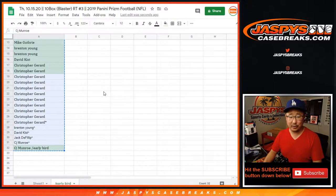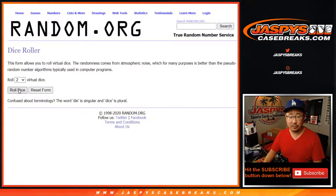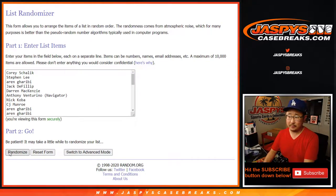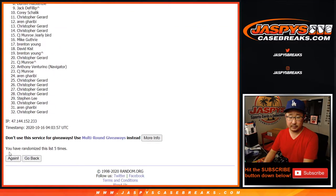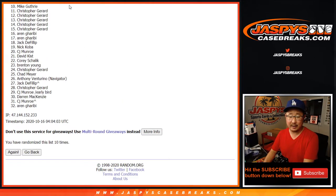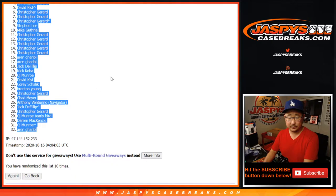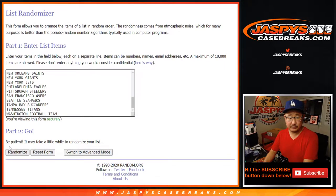Now let's grab all 32 names here. Here's a blank tab. Let's randomize names and let's randomize the 32 NFL teams — that's a new dice roll. That'll be six and a four, ten times.